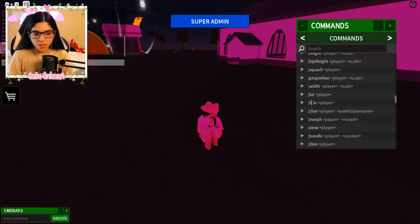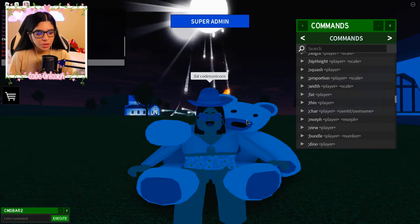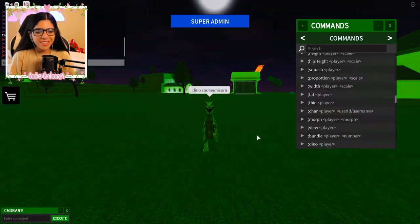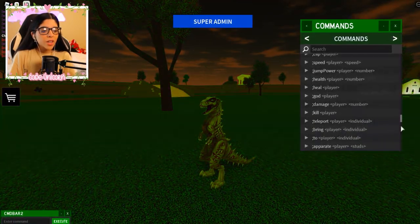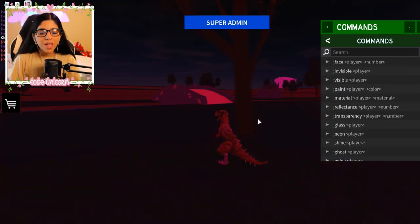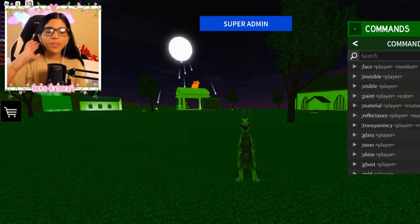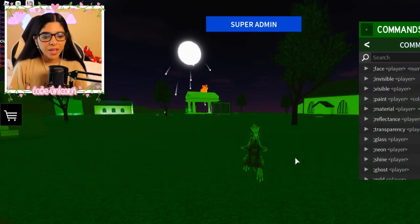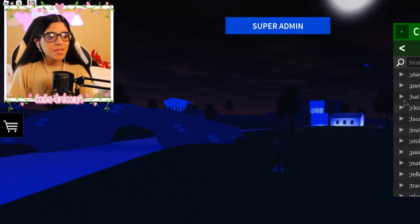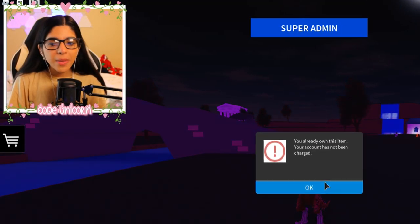These are hilarious, I love these. Let me try the fat command — I want to eat some food. And then 'code unicorn' — nice! Let me try being a dino. Oh my gosh, that's so ugly! They just have a lot of weird, fun things. Maybe some people get annoyed, so they could add an option to turn off being affected by others' commands.